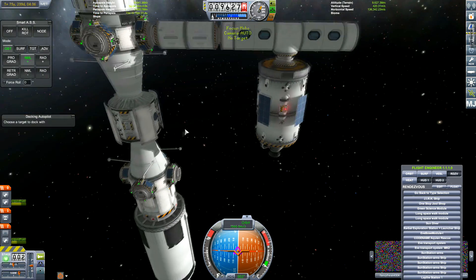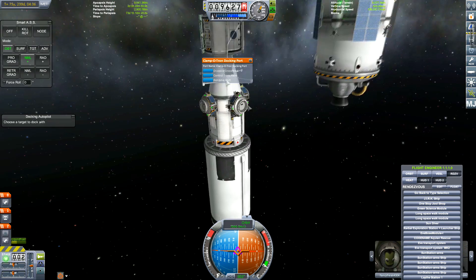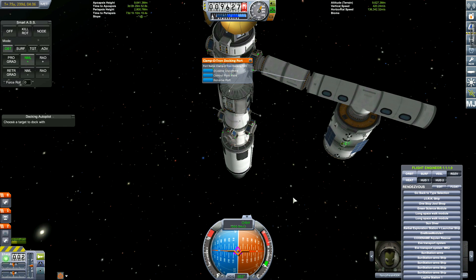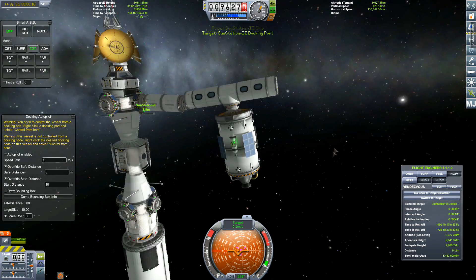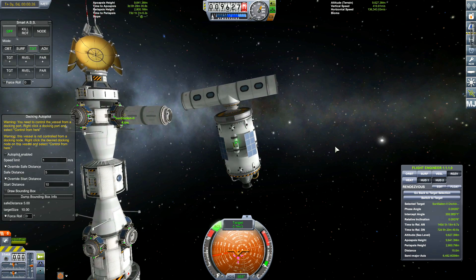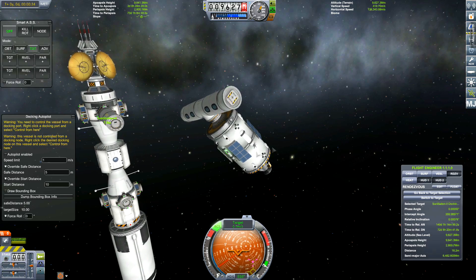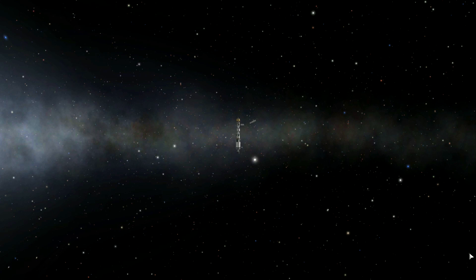Okay, we've docked this - yay, awesome, we've got another arm on there. Let's decouple this. Oh no - can you see the problem? It's not attached to the docking port now - that's the problem. We have no more extra docking ports on this one. I wish I'd kept the other probe close by with the magnets - I may have been able to use that to attach the final docking port. I did think about having Kerbals on there to push it around, but no.